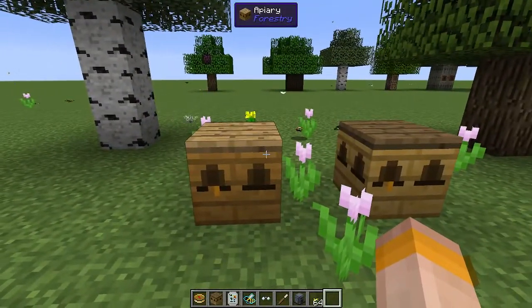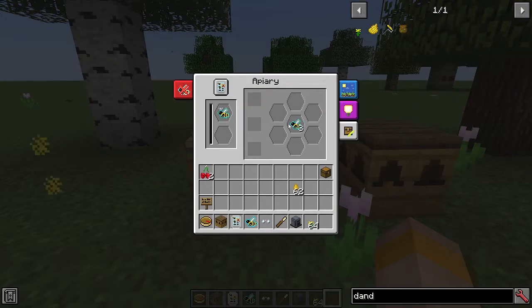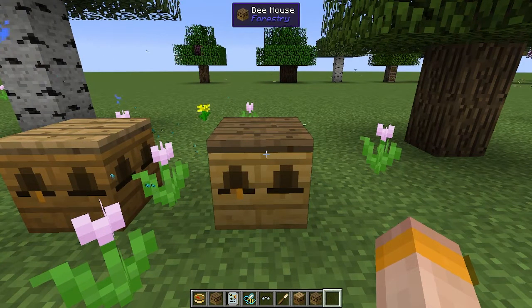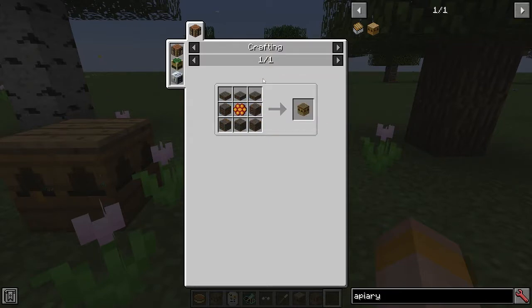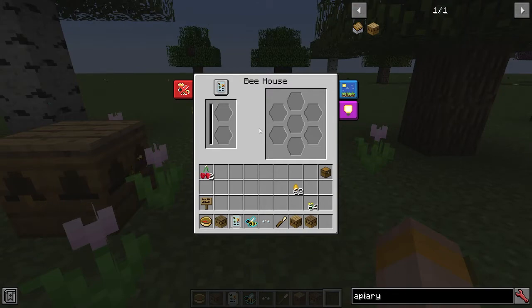Once you've got your bees you are going to get a princess and a drone. You can put these into an apiary or a bee house. The bee house is a simpler version of the apiary, made with some planks, a comb in the middle, and three slabs on top. In a bee house you can't add any frames to increase production, and bees will not mutate in a bee house — so if you have a certain type of bee and you don't want it to mutate, you can use the bee house to prevent that. However, it doesn't have any frames so it will actually produce less.